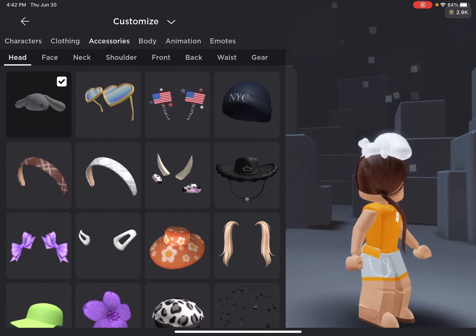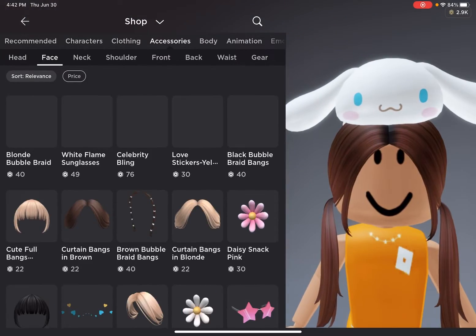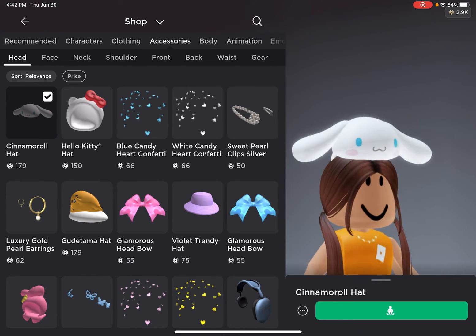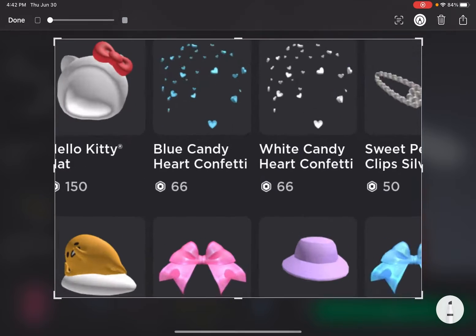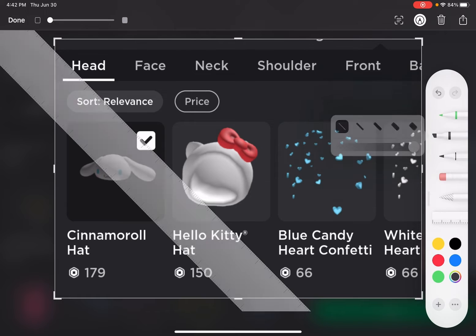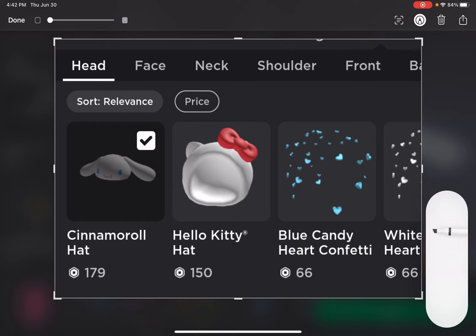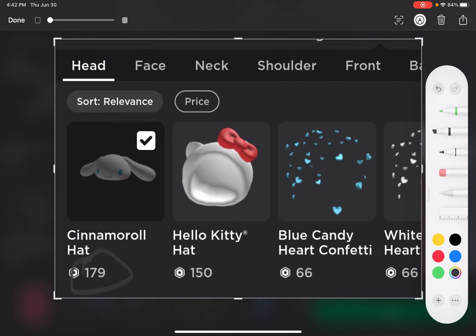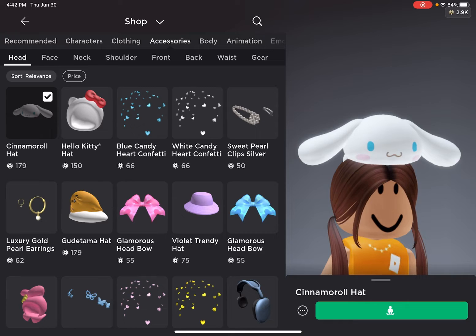You can take this hat, and if you're on a budget, it's okay. The cinnamon roll hat — if you're on a short budget, you can see right here the price. If you can't afford it, I wouldn't recommend buying it, but I already have it.